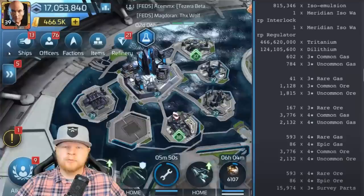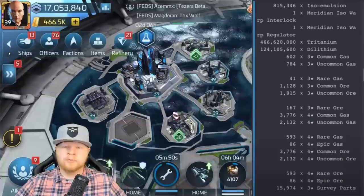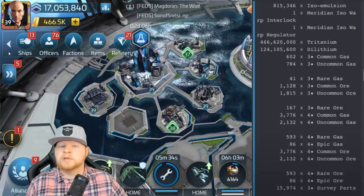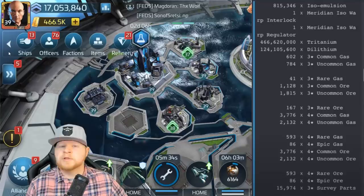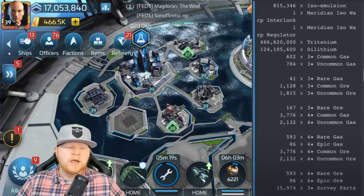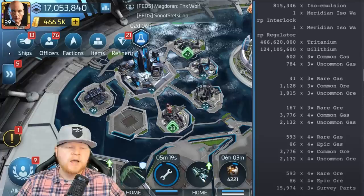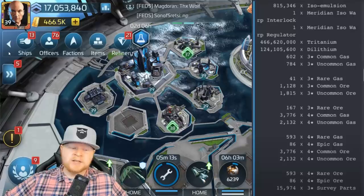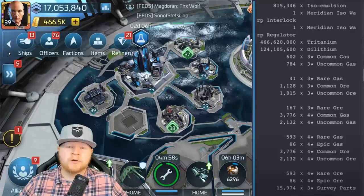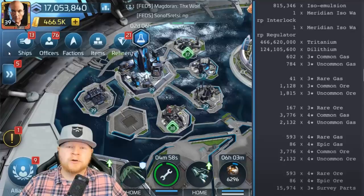Let's talk about the ship itself. Total cost of operation — it's not that expensive to upgrade. It takes about just under a million full ISO emulsion to upgrade: 815,000. This is without any research efficiency upgrades. Then it takes 466 million Tritanium, 124 million Dilithium. It's a hybrid ship meant to scale into the 40s — one of those warp blocks is at level 39. Because of that, you've got four-star materials you'll eventually start putting in, but it's literally the least amount of four-star I've ever seen for any ship: only 2,000 four-star uncommon and 86 epic ore. It's an ore primary ship versus crystal, whereas basically every other early-game miner is crystal focused, so this provides a nice change of pace.